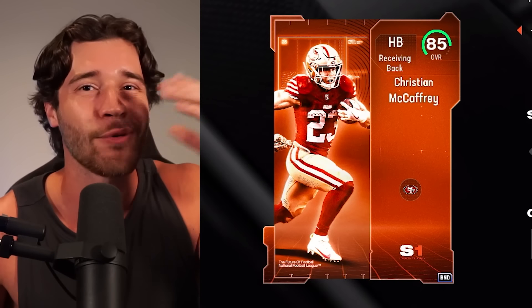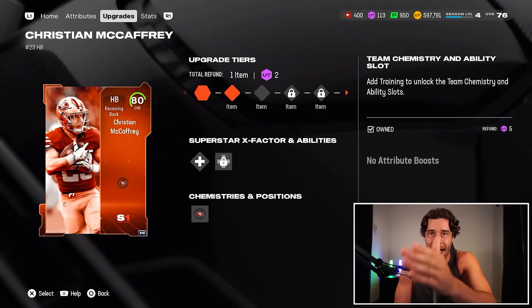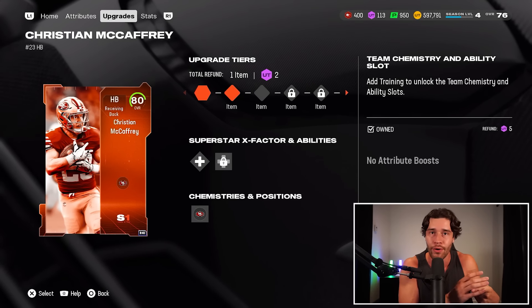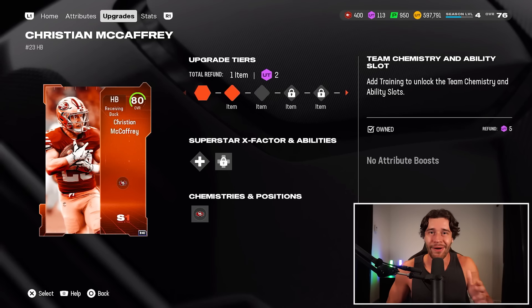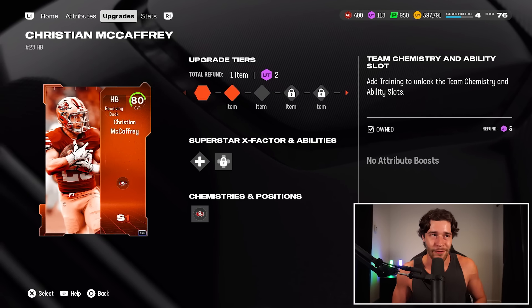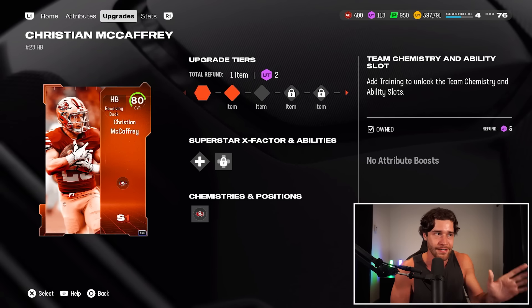The Season 1 85 overall upgradable players are absolutely exquisite in Madden 25 Ultimate Team. I'm going to be showing you the ultimate and fastest guide to get them for your squad. Welcome back to another Madden 25 Ultimate Team video. Let's get started by talking about how we can upgrade these cards from their lower overall version to their 85. We'll use Christian McCaffrey as an example, but there are four other 80 overall cards you can earn and upgrade.